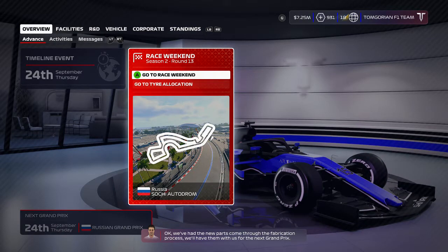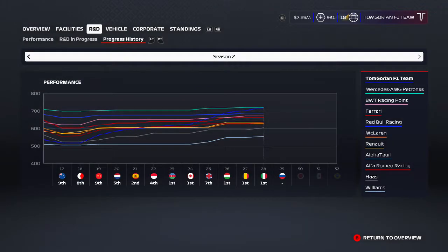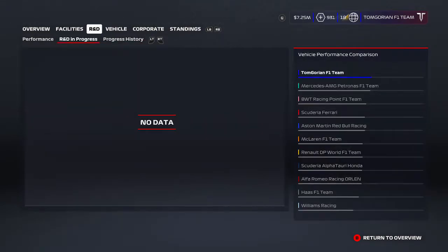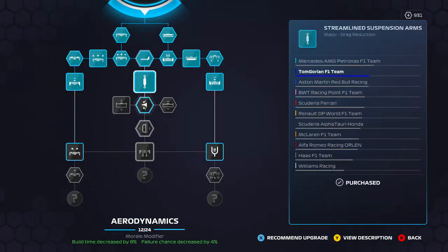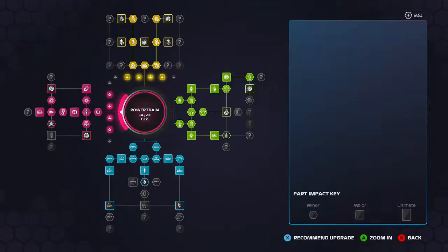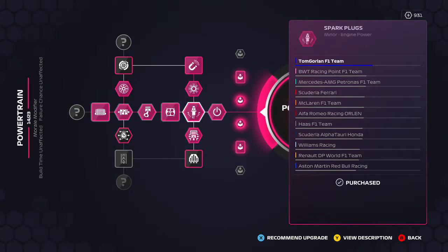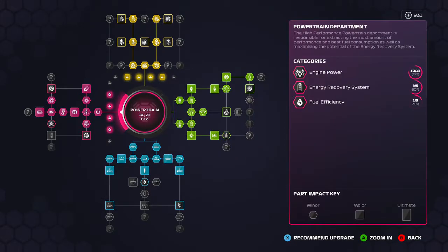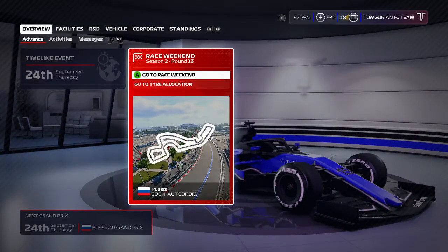Here we are in Sochi for the Russian Grand Prix, a track I really like when it comes to driving the circuit. I've been driving it since it was first introduced in F1 2014. The progress charts show we've officially taken the realm as the quickest car in Formula One. We're still lacking on aerodynamics, but the powertrain and chassis are the best in Formula One, with only a couple more races to go. It's time to get a win — time for the Russian Grand Prix.